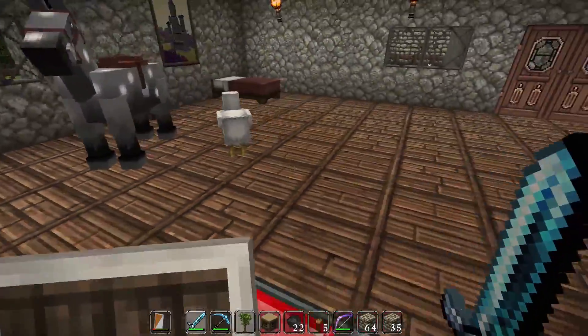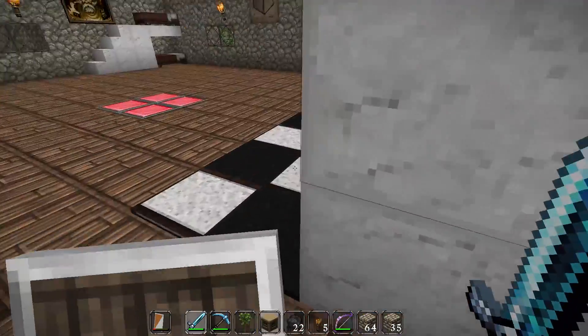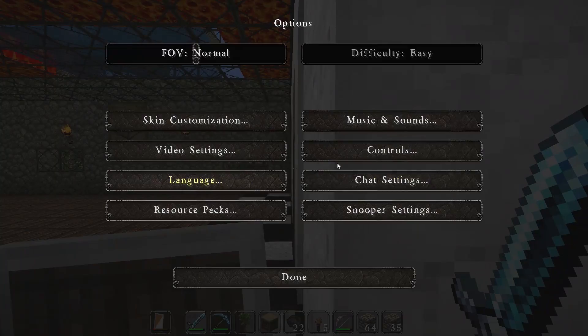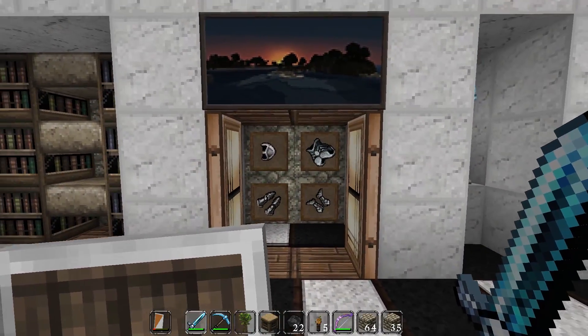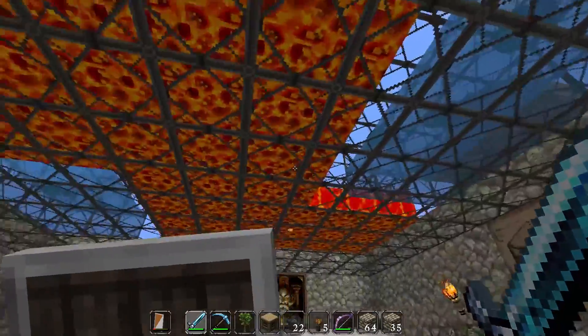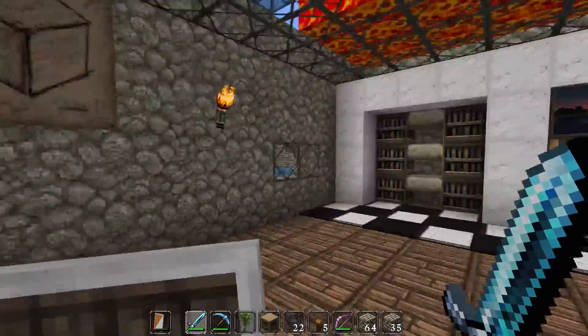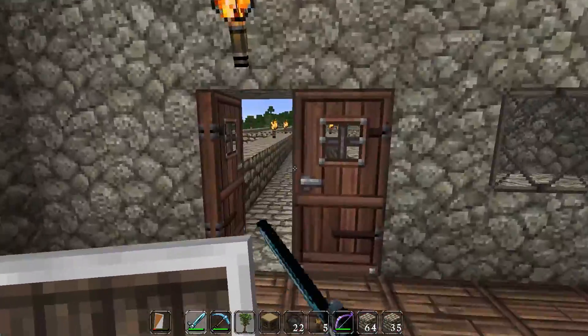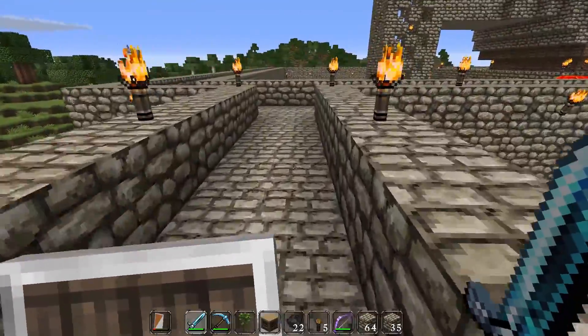There's a chicken — I don't remember the chicken's name. I killed her other chicken and she wasn't very happy. She has her armor set up, a nice little picture, and lava above the ceiling — because that's safe. A bunk bed, and a bridge connecting my home to hers.